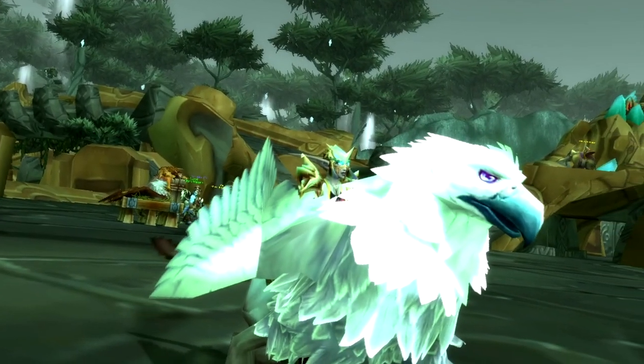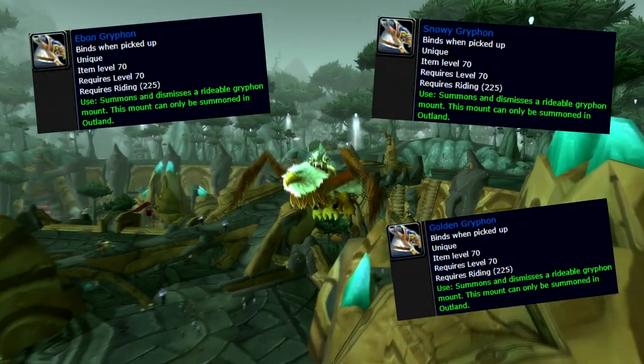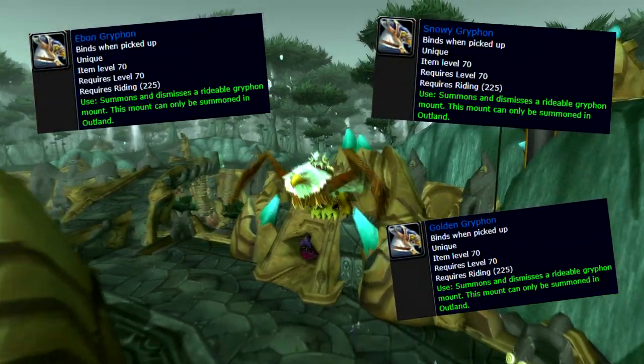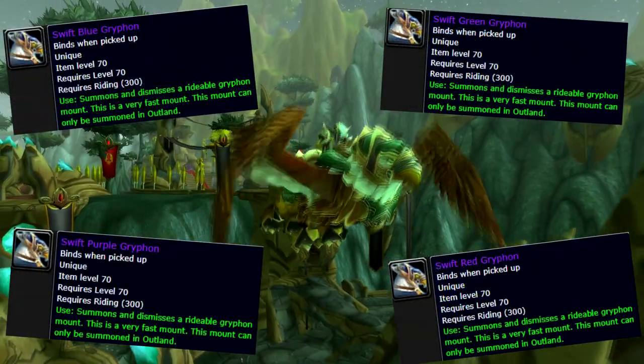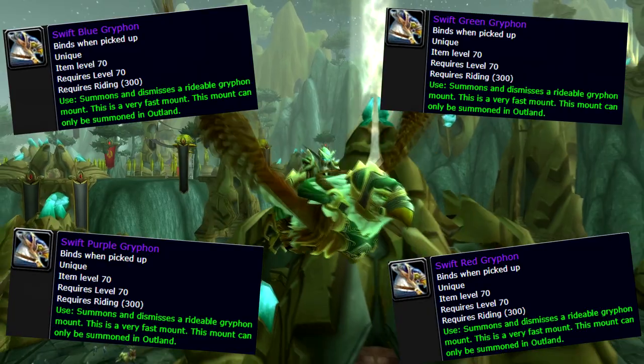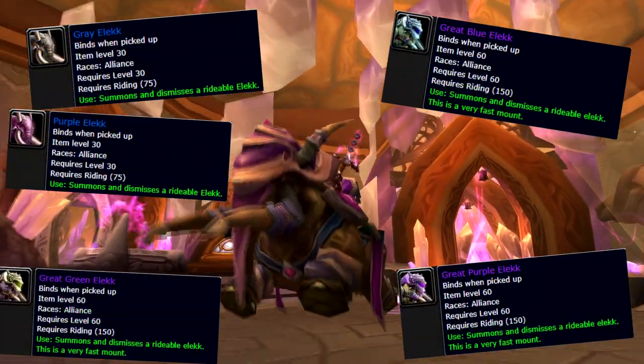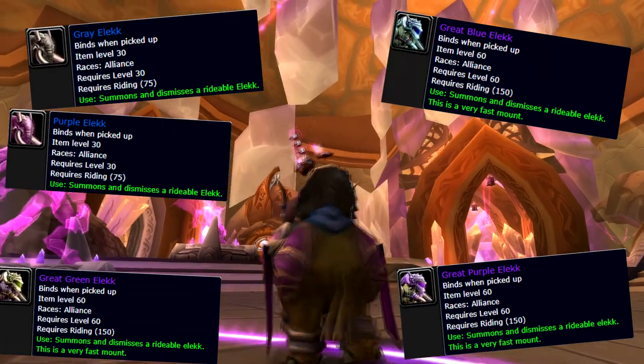For the Alliance, you are able to buy Blue Gryphon mounts and Epic Gryphon mounts. The Blue Gryphon mounts require Expert Flying, which costs 250 gold, and the mounts themselves cost 50 gold. The Epic Gryphons require Artisan Flying, which costs 5000 gold, and the mounts cost around 100 gold. The Alliance also gets the new Elekk mounts, which require you to be exalted with the Exodar, unless you're a Draenei.